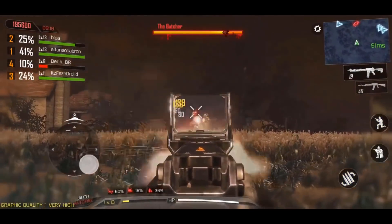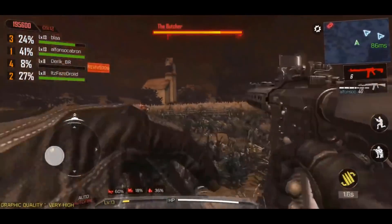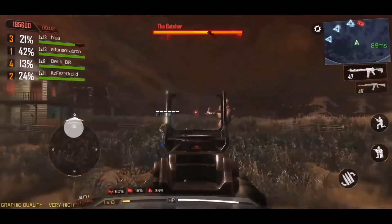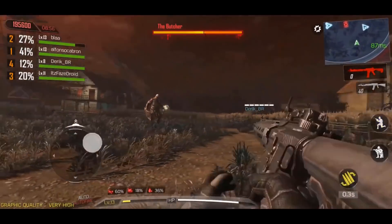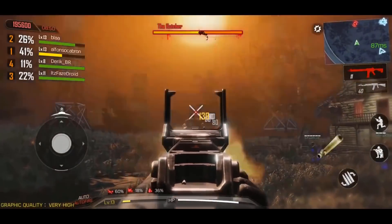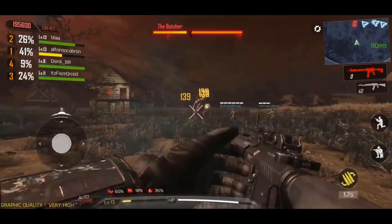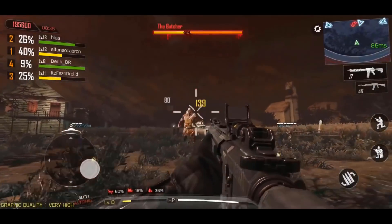Now let's finish off this video talking about the perks — probably the most exciting part for zombie fans. It appears we're going to have two varieties of perks: the traditional perks we know and love that are already on the map, like Quick Revive and Jugger-Nog, and it would appear that Call of Duty Mobile Zombies is taking the same route as Black Ops 3 Zombies by introducing some type of Gobblegum system.